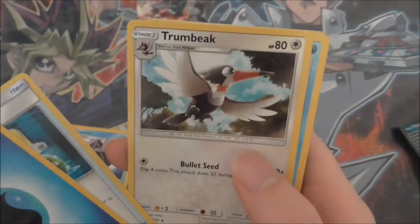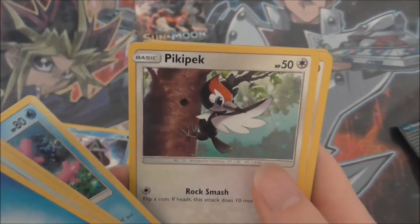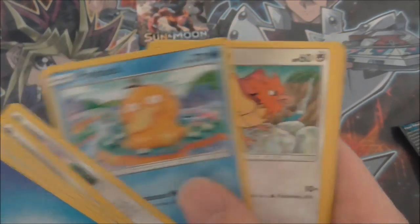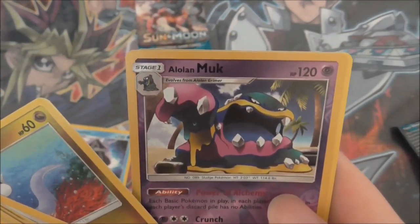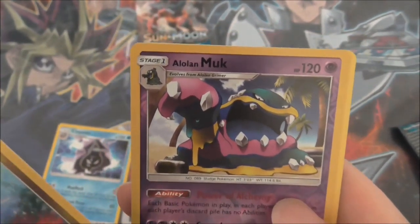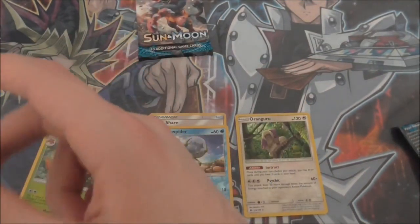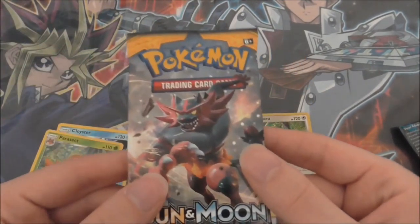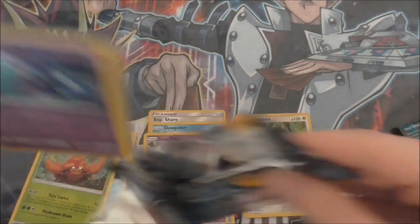Third pack: Water Energy, Energy Switch, Trumbeak, Comfey — an Eevee, don't mind getting some Eevees — Psyduck, Spearow, Joltini. We have a Murkrow reverse, which is a bit unusual after a Murkrow, and we have a Parasect rare. The Murkrow was reverse, by the way. Last pack — can we end with something good? Let's find out.